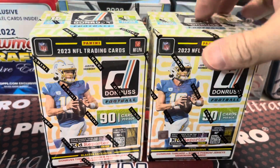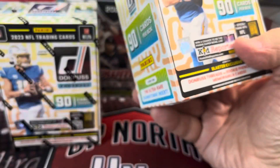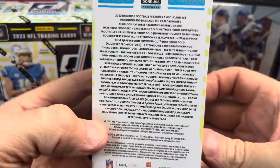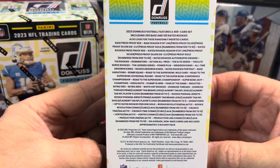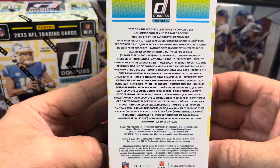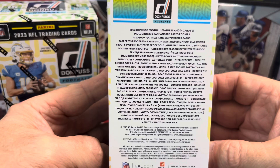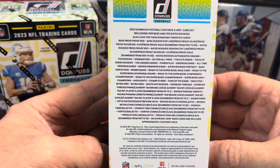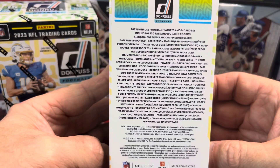The optic preview cards are in this — there's a lot of stuff here. Always one of my favorite sets to open up. I know it's a lot of base cards, but the rated rookies are always cool and the optic cards are sweet. You got 400 cards in the set: 300 base and then 100 rated rookies, which is pretty normal.